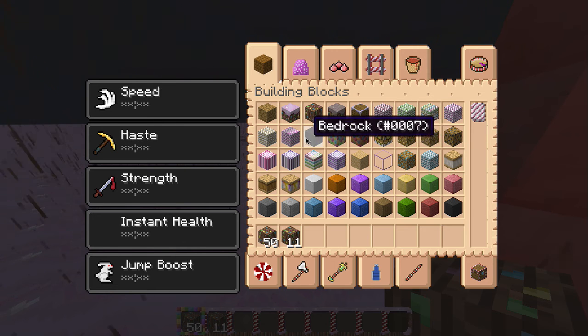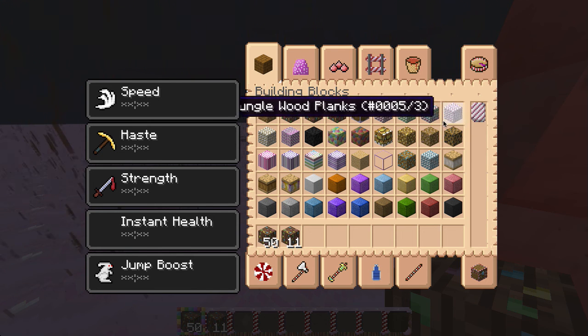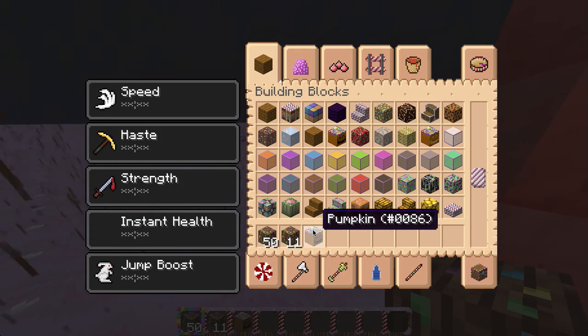Basically each one of these blocks looks just like some kind of candy. Each one has something to do with candy, each one looks edible. Oh my gosh, the pumpkin looks so cool!